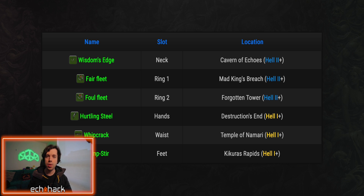Here's where to find all Windloft Perfection items. Wisdom's Edge is your neck slot — find this in the Caverns of Echoes, Hell 2 or higher. Fair Fleet is your first ring slot — find this in Mad King's Breach, Hell 2 or higher. Foul Fleet is your second ring slot — find this in Forgotten Tower, Hell 2 or higher. Hurtling Steel is your hand slot — find this in Destruction's End, Hell 1 or higher. Whip Crack is your waist slot — find this in Temple of Nomadi, Hell 1 or higher. Stumpster is your feet slot — find this in Kikutu's Rapids, Hell 1 or higher.